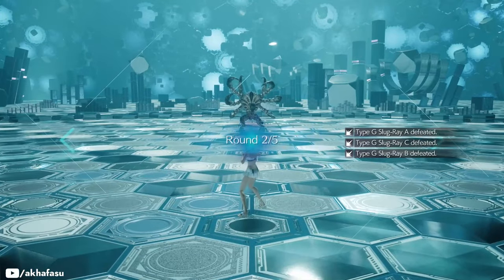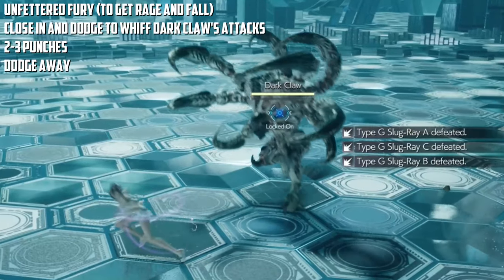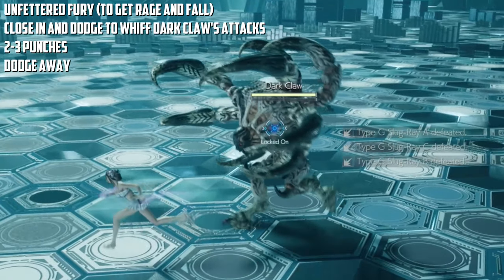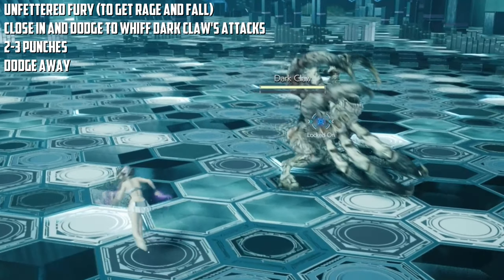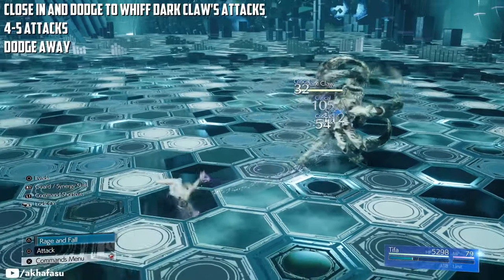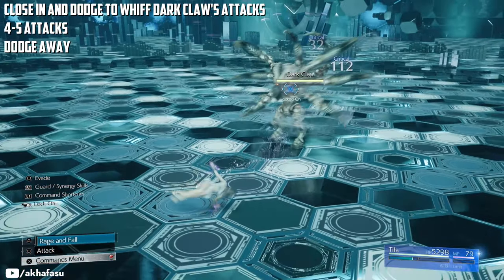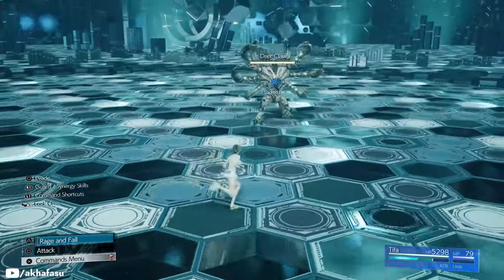This is a very simple fight. Start with an Unfettered Fury and try to get close to make the Dark Claw miss its attacks. If it does a simple swipe attack, move in close, throw in 3 punches and create some distance before it attacks again. Its next attack is usually a spinning one, so move in close again and this time try to land 4-5 hits.